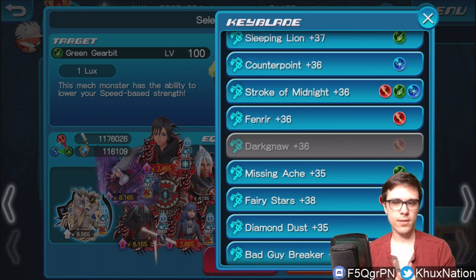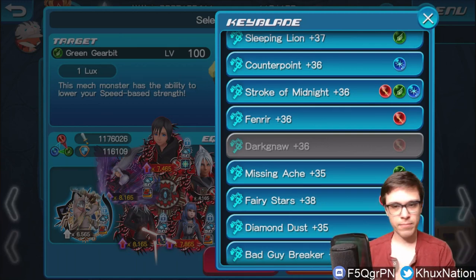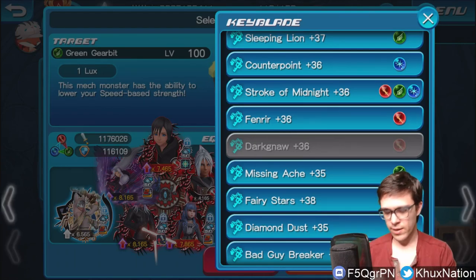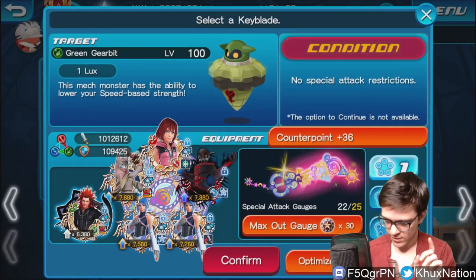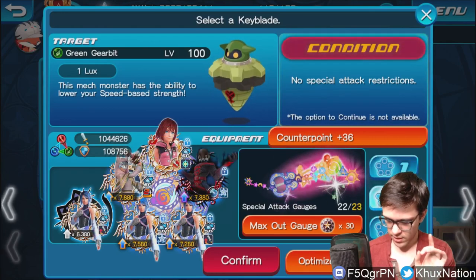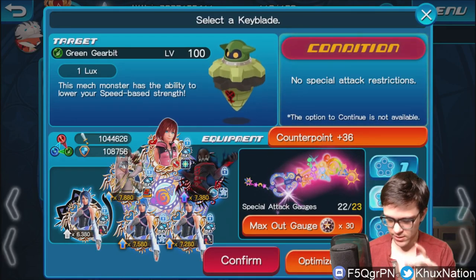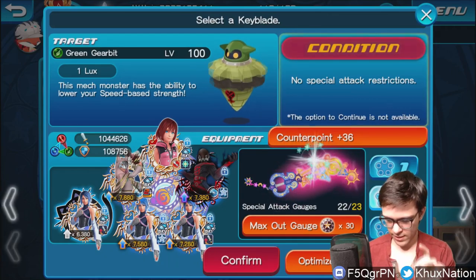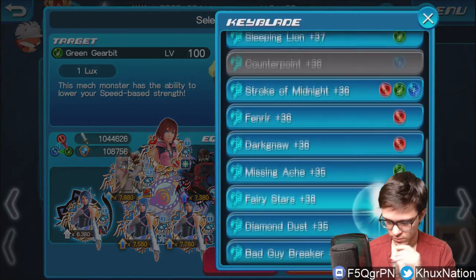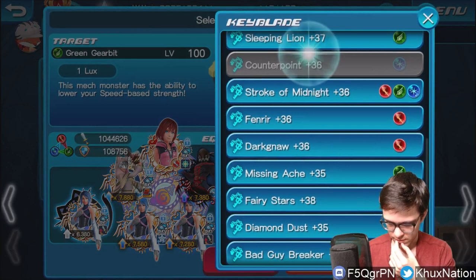I only recently just got Ava, and my friend metals only recently started becoming foretellers as well. So it is possible. I do believe I was originally using my Counterpoint when I did this, or my Sleeping Lion, just because of the fact that they have the most support. I think I was using my Sleeping Lion.